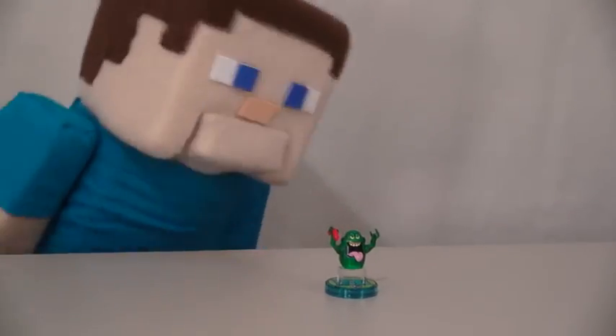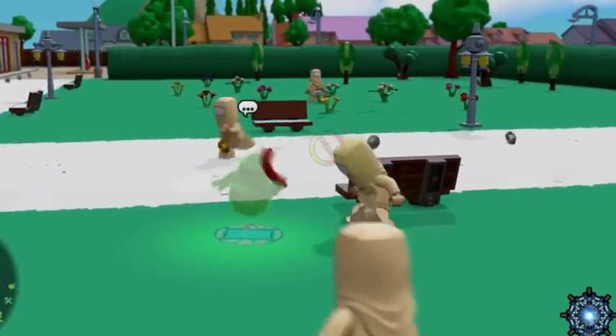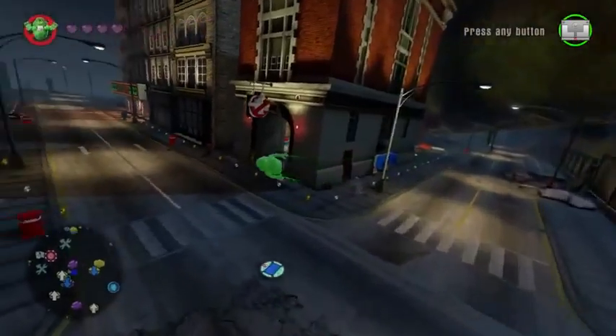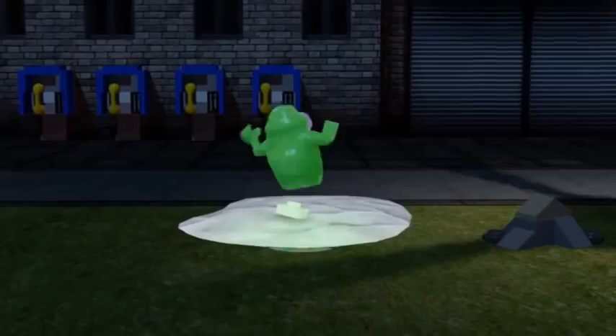Well, at least I got Slimer. Yep, Slimer is the coolest. In-game, Slimer is a powerhouse that destroys the enemies in his ghostly ways. He can also fly around the landscape. And he has quite the appetite. Look at him go!